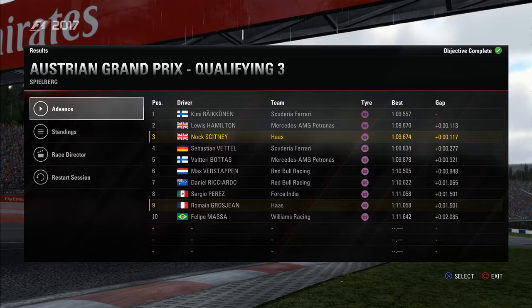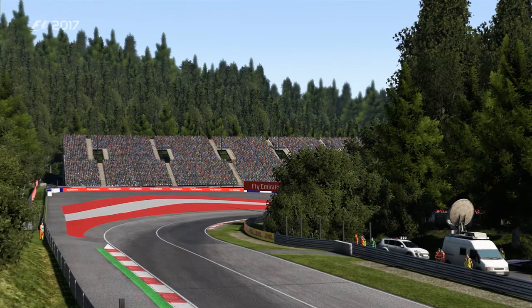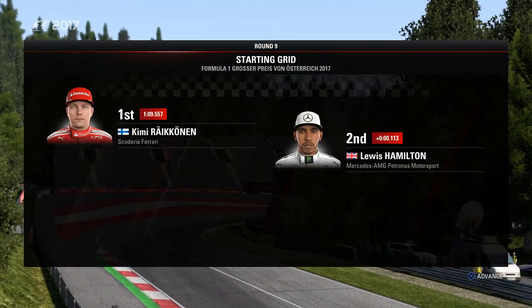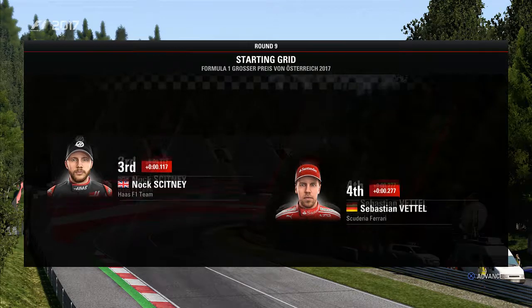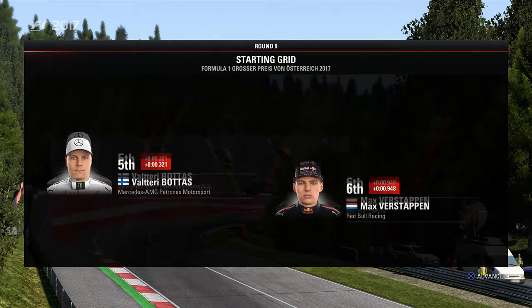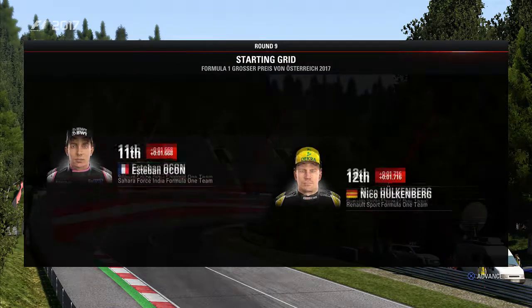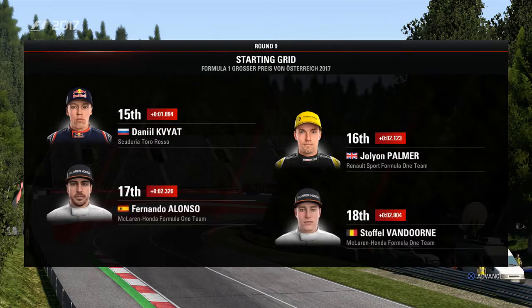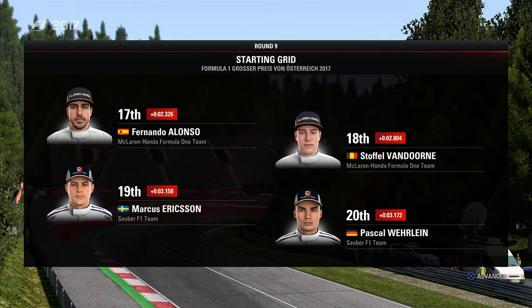A teammate down in ninth, but it's going to be a very, very interesting race. Let's go and take a look at the grid with David Croft. This is what the starting grid looks like for today's race. Kimi Raikkonen starts from pole position and it's Lewis Hamilton alongside. Now it's time to head down to the track.